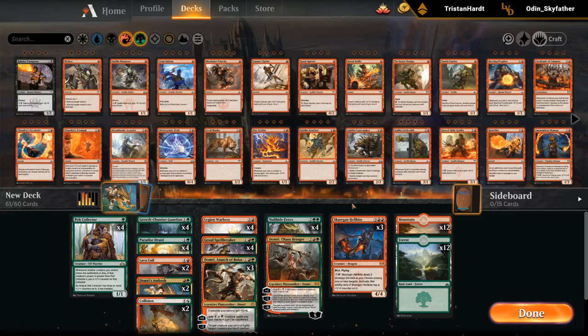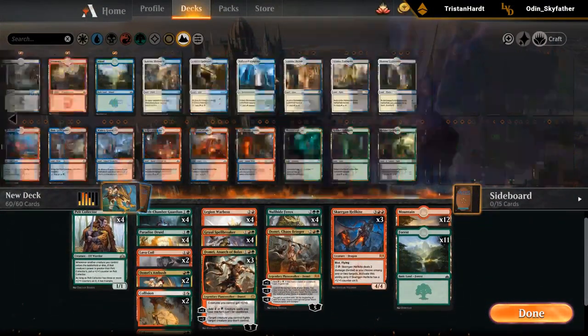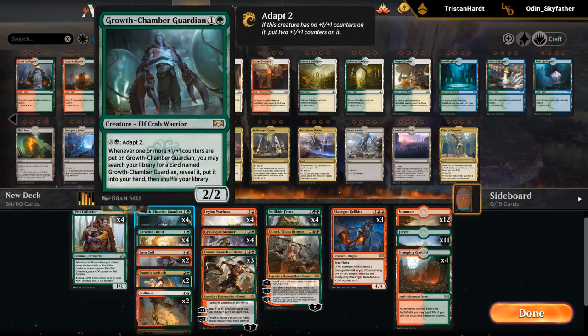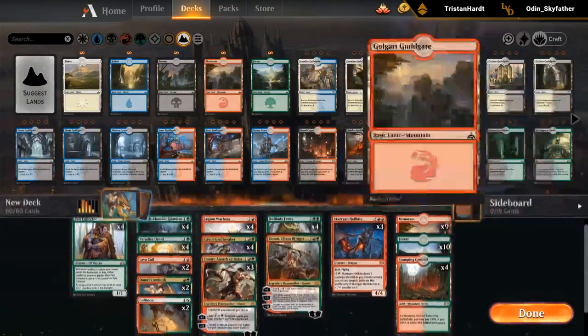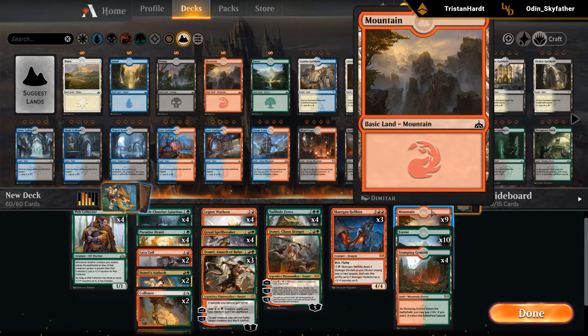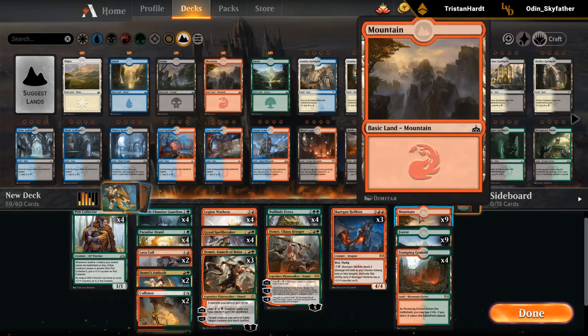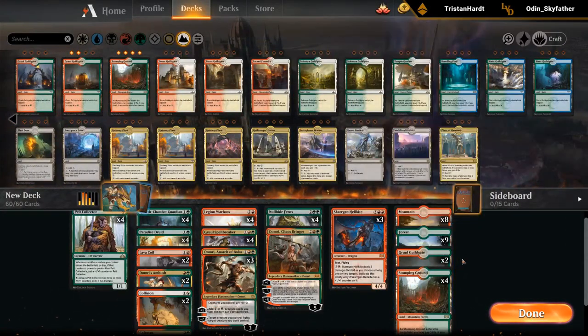Maybe 23 lands. We have Domri and Paradise Druid that can make mana, seems okay. We need to add the dual lands — Stomping Ground and then probably want some number of Guildgates. Right now we have 14 green sources and 13 red. Not a bad number, but since we only have the one 1-drop we can probably fit in a few Taplands. How about we add 2 Guildgates — this way we have 15 green and 14 red. Seems a bit better.